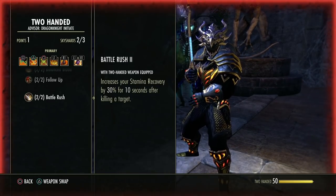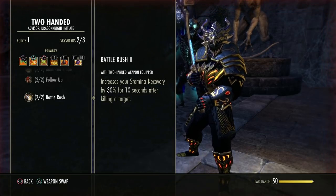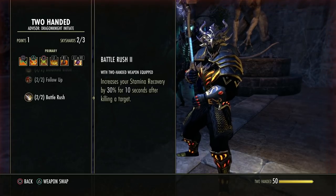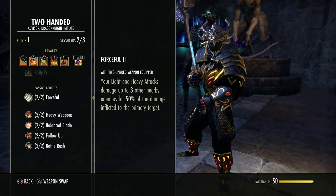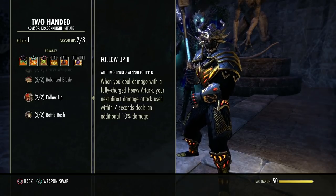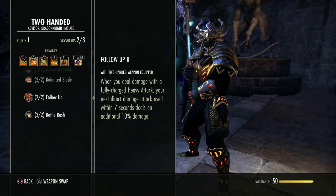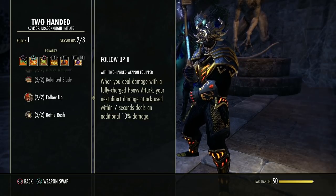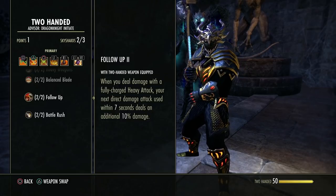This increases your stamina recovery by 30% for 10 seconds after killing a target. If you're wailing and killing stuff, everything you kill restarts this timer and gives you massive recovery. Pay attention to these passives — things like the follow-up 10% damage increase need to be planned. For example, if you want to execute someone at low health, heavy attack first for the bonus, then execute.